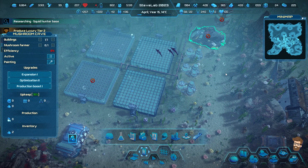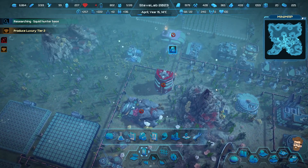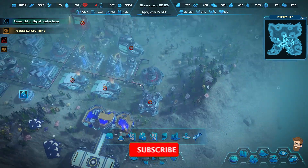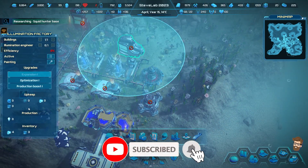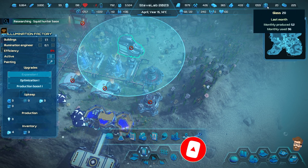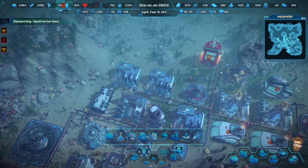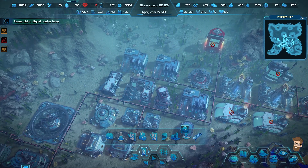I had to shut down my mushroom cave because it's not being used all that much. None of what's being produced out of there is going to a lot of things. The Illumination Factory actually takes up a bunch of materials that I don't have a lot of - glass. So this episode is mainly going to be fortifying my existing infrastructure.